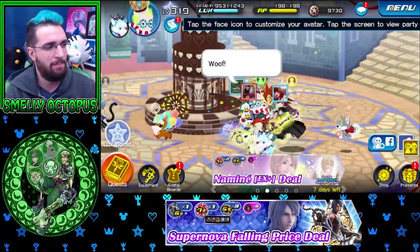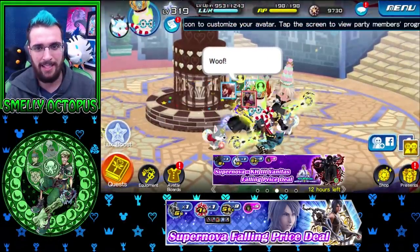Hey guys, how's it going? Octopus here. Welcome back to Union Cross. We're going to talk about the new VIP that just came out. It has a bunch of stuff in it, but is it really worth it? There's a little bit of content, some raiding for the week with your party, new avatar parts, and of course we have Aqua as a banner, but not a mercy pull.